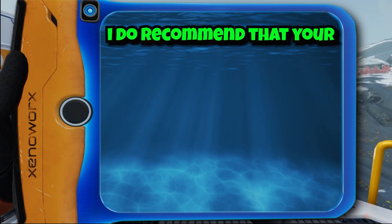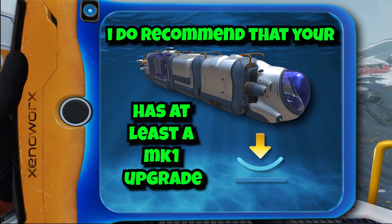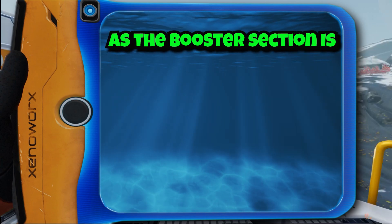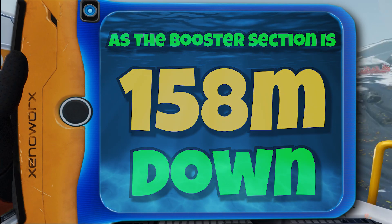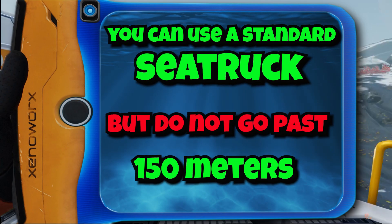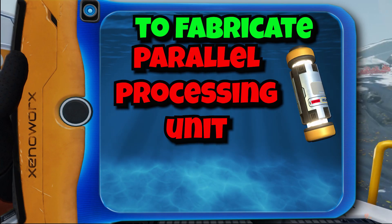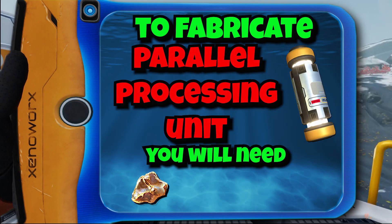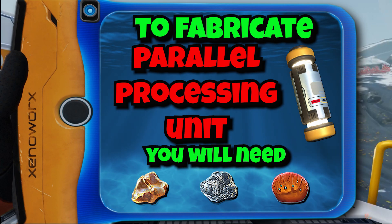I do recommend that your sea truck has at least a mark one upgrade, as the booster section is 158 meters down. You can use a standard sea truck but do not go past 150 meters. To fabricate the parallel processing unit you will need one gold, one silver, and one table coral sample.